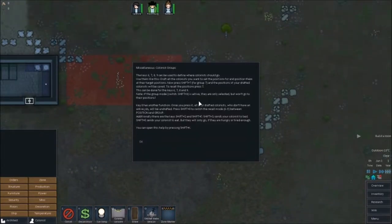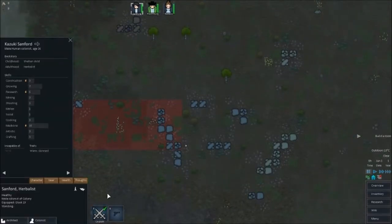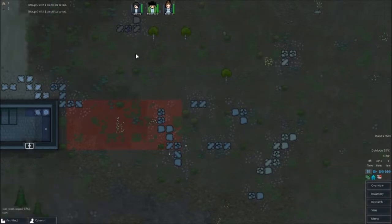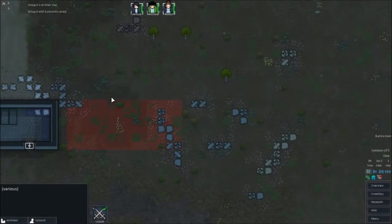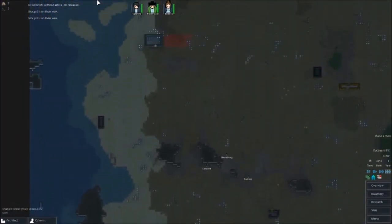So this is a hotkey little group — if I set all of these to be drafted and then press shift and then number six, it'll draft them all. I didn't actually select them all — brilliant, let's try that again. One colonist because they're not all drafted. There we go — if I press six it automatically drafts them all. Brilliant. And I press zero and that undrafts them all.